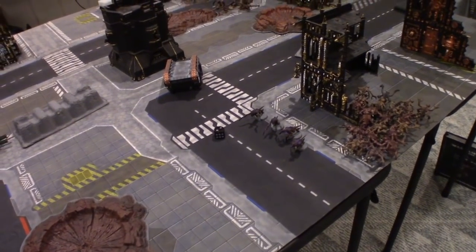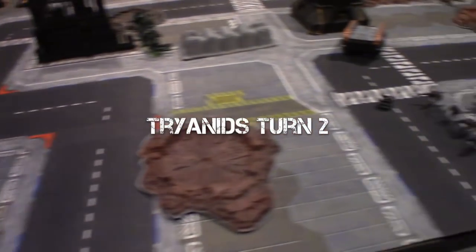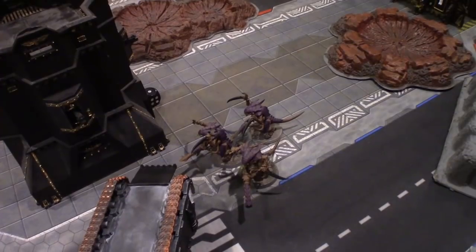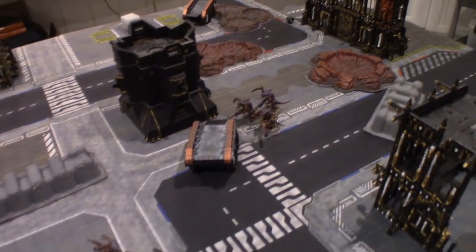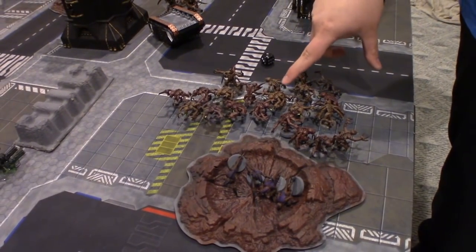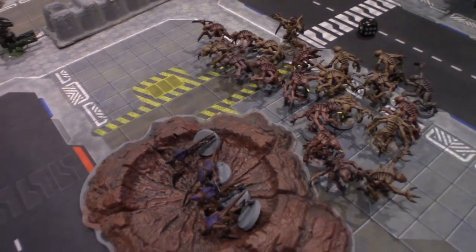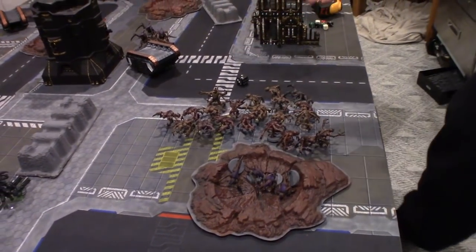On to Tyranid turn two. Advanced them up, got a lovely movement of twelve. Over here everything advanced up. I spent a command point on Opportunistic Advance, which doubles the advance. I only got a four though, so these guys moved 16 inches instead of like 20. Moved up, but not as far as I want. Everything else moved up too.